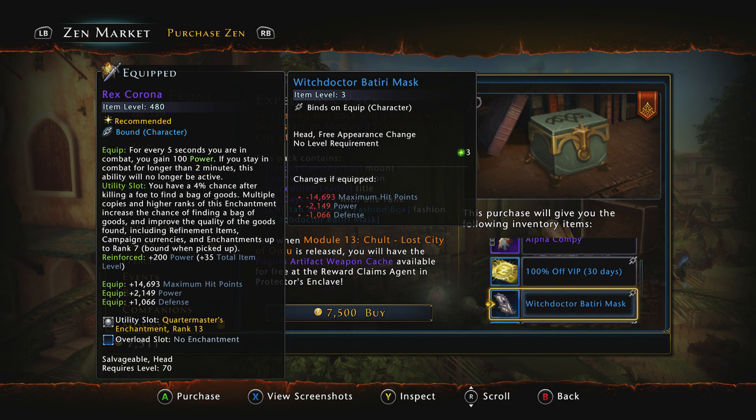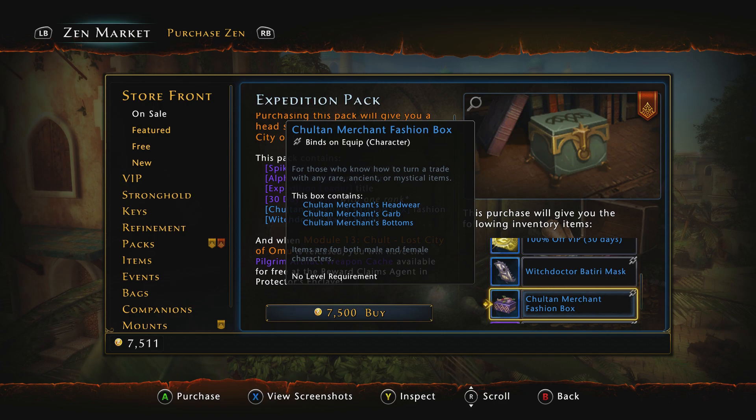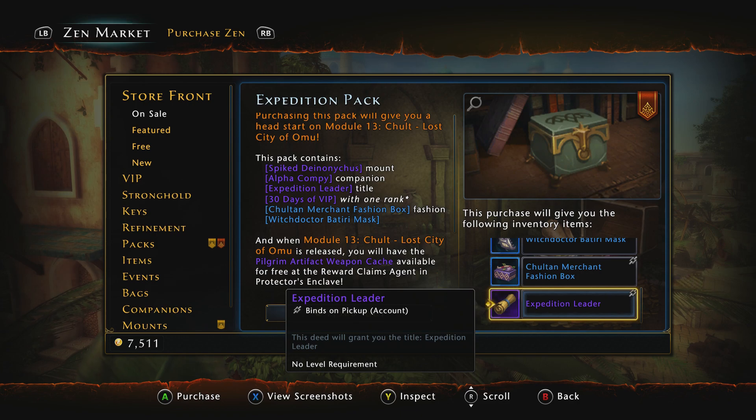You also get the Witch Doctor Bittari mask, which is a fashion or transmute item — I see no point in it whatsoever. You get the Chultan Merchant Fashion Box, which is the Chultan Merchant's garb; it sells for roughly 10,000 diamonds on the auction house and looks pretty crappy. And then you get the Expedition Leader title, which grants you the title of Expedition Leader. If you want that title, that's how you get it. It's pretty cool, but not necessarily worth 3 million AD.